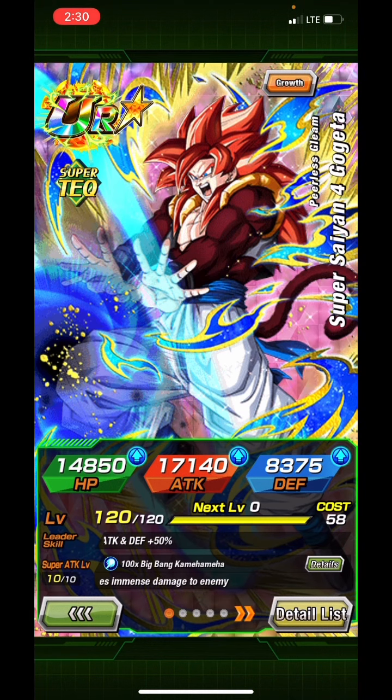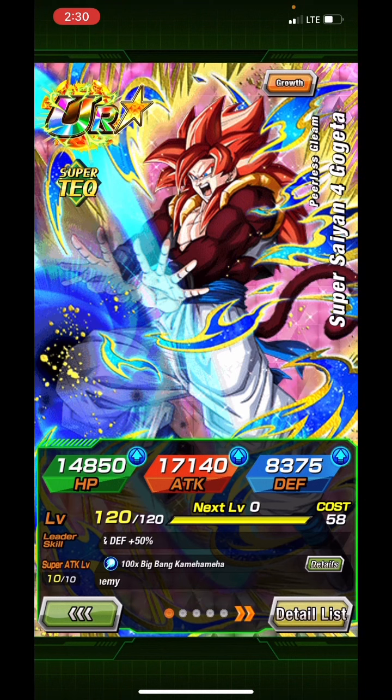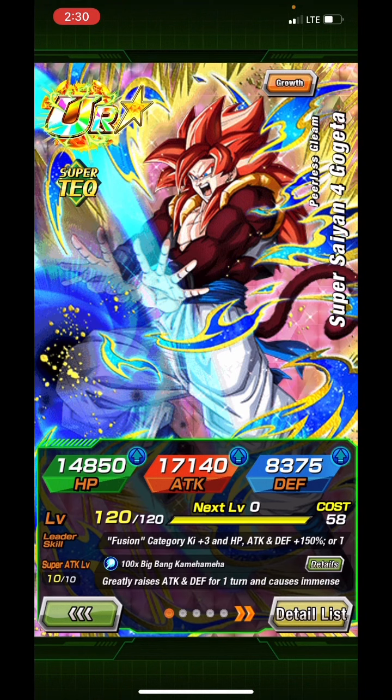On global there was a meme going around — and still technically is — where his leader skill read 'to be released.' That made a lot of controversy, and yeah, people were pissed about that. It's just a funny thing to look back at; all the original Dokkan players will know what I'm talking about.